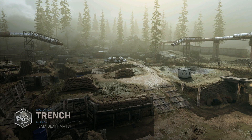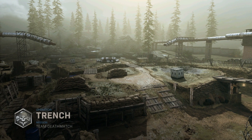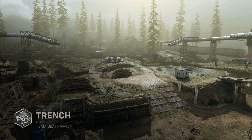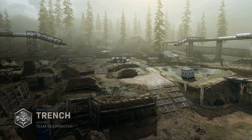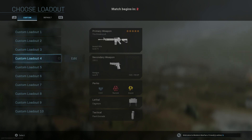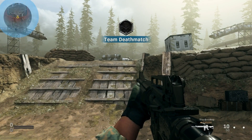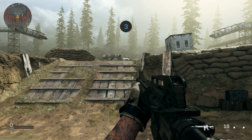Hey everybody, BlackNinja797 here. In today's video I'm going to be showing you guys how to open up the secret bunker on the brand new map Trench in Modern Warfare. In Modern Warfare Season 4 they added a brand new map called Trench, and in Trench there's actually a bunker just like in Warzone, and you can actually open this one too. So I'm going to be showing you guys an easter egg on how to do so.